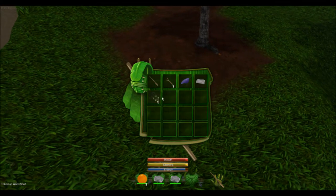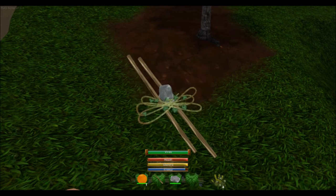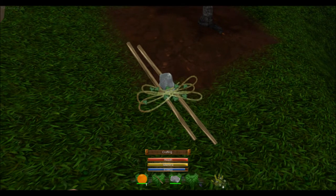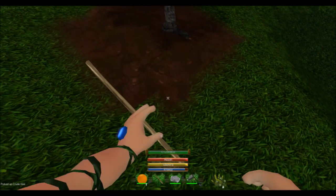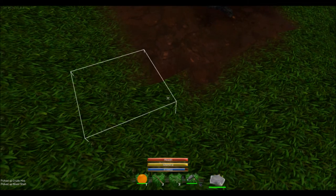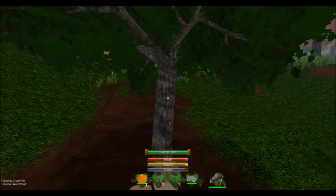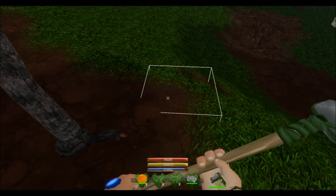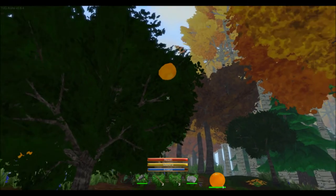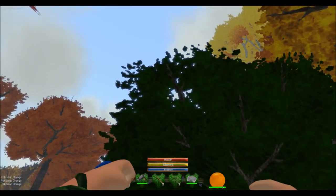So technically speaking, if I throw this down — oh, it would help if we had a bit more of a flat surface to be honest. Alright, I'm just going to throw a bunch of stuff down and hope for the best. I pressed the wrong one. Is it F? G? I think I've actually just made a hole. No offense to anyone right there, but I think that's what I just did.